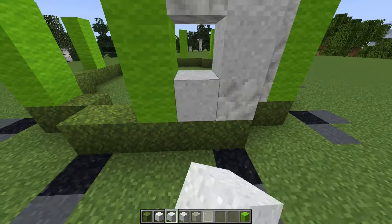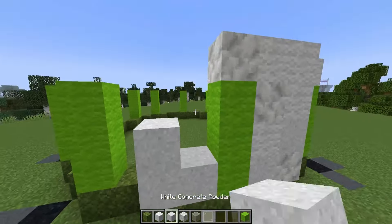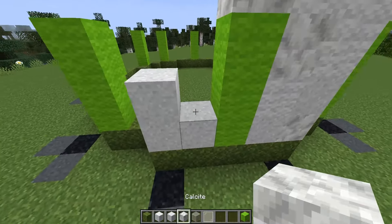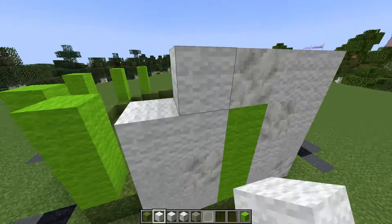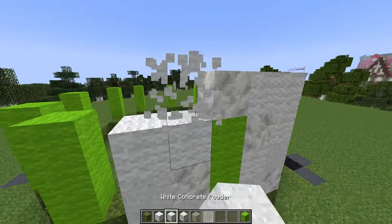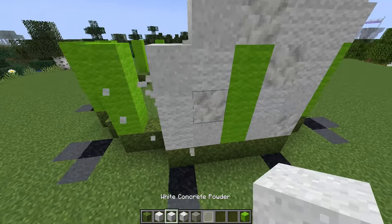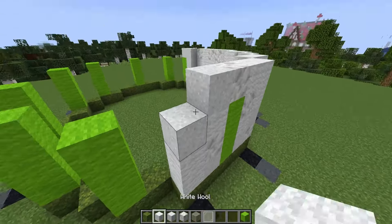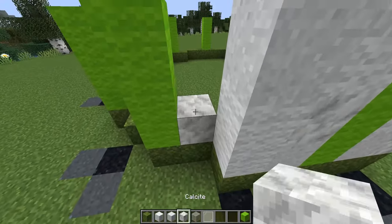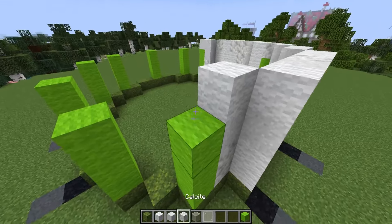I think we need some more concrete powder coming in here, we'll add a wool down here and some concrete powder on this side to balance it out. I think that's good, we'll add another wool up here. I'm going to continue adding this in and we'll be back for the next step.